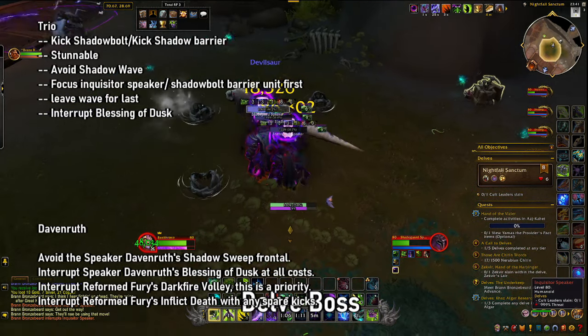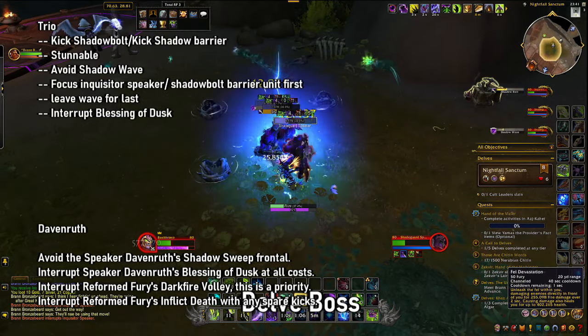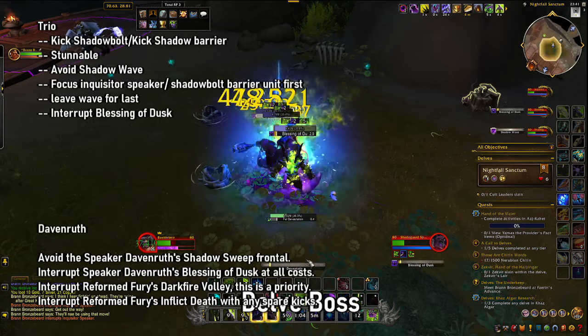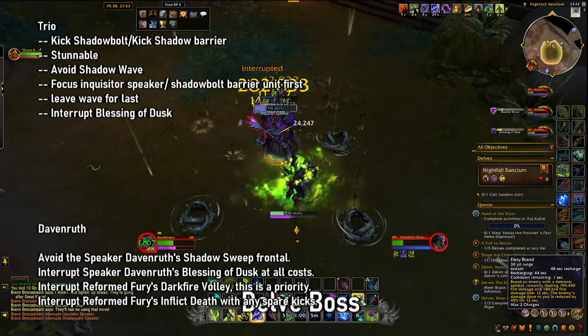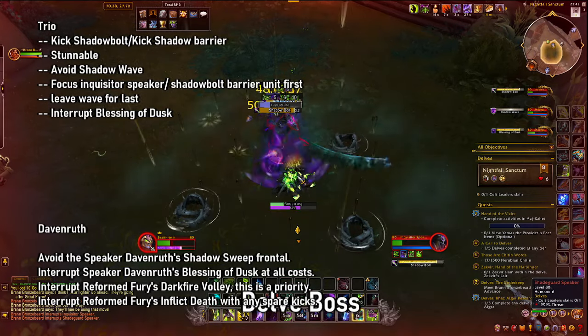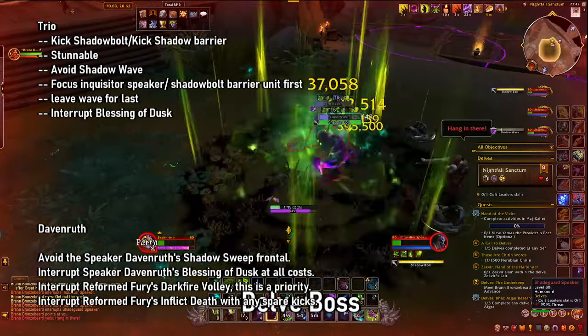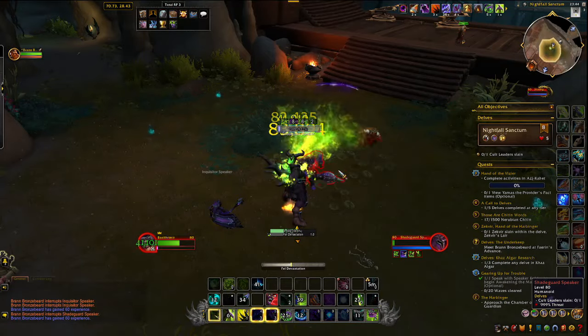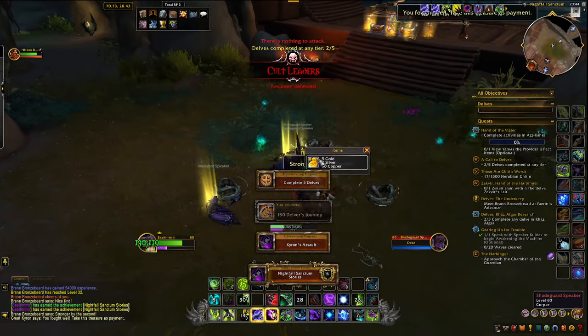Davenruth is a lot simpler. You just have to avoid Shadow Sweep, interrupt his Blessing of Dusk, and interrupt his Darkfire Volley as first priority — and that's pretty much it. He's actually super simple; I find him a lot easier than the trio of Inquisitor spellcasters, simply because he's one target, so deciding which interrupts to utilize is a lot easier.